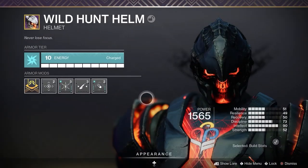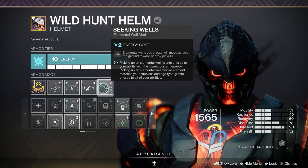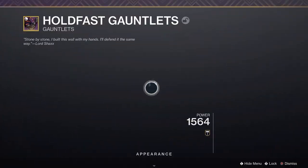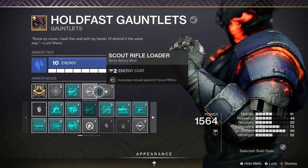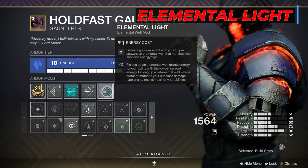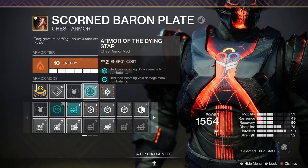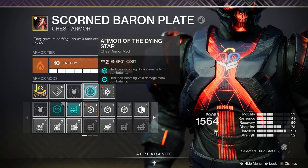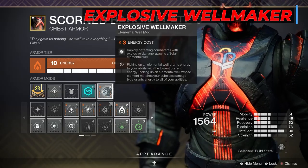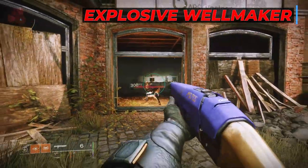For armor mods, on my helmet I've got Hands On for extra super energy with Hammer Strike, and Seeking Wells to have solar elemental wells come to me. On my arms I've got an Unstoppable Scout or any champion mod you need, then Elemental Light to spawn solar elemental wells with super kills — wells that will come to us with Seeking Wells. On my chest piece I've equipped Armor of the Dying Star for extra protection from Solar and Void damage, and Explosive Well Maker, which spawns a solar elemental well on rapid explosive damage kills — including grenade kills, Hammer Strike kills, and super kills.